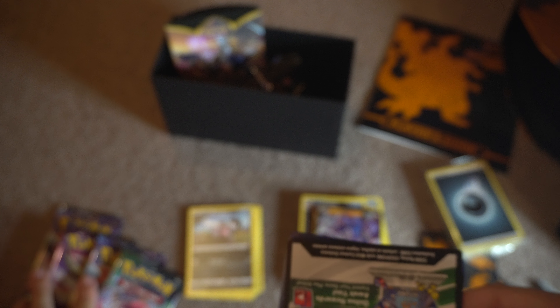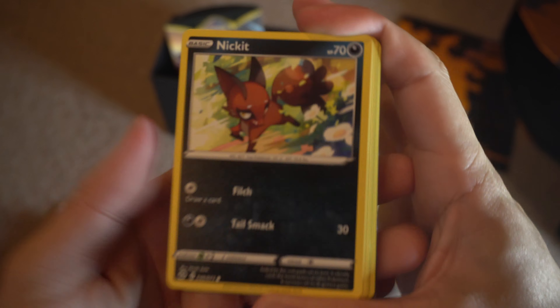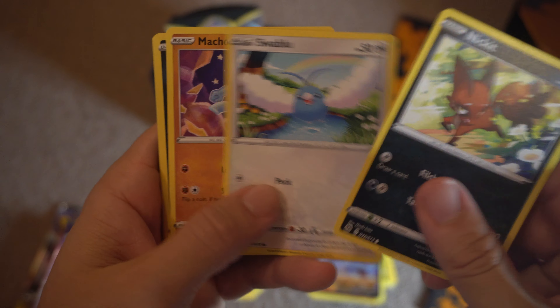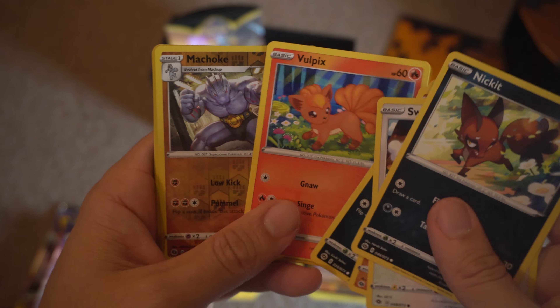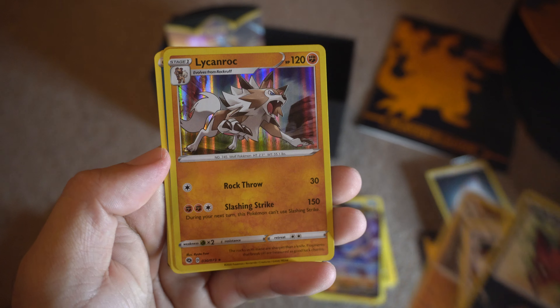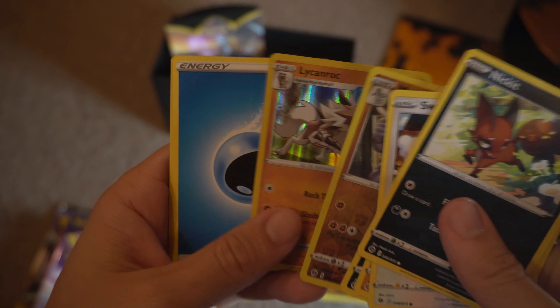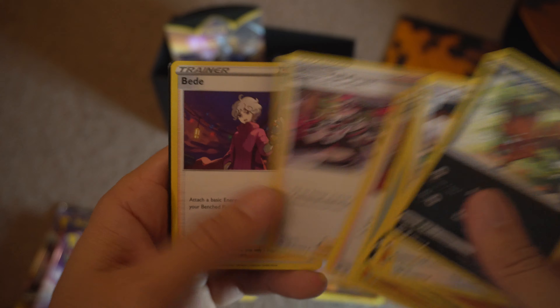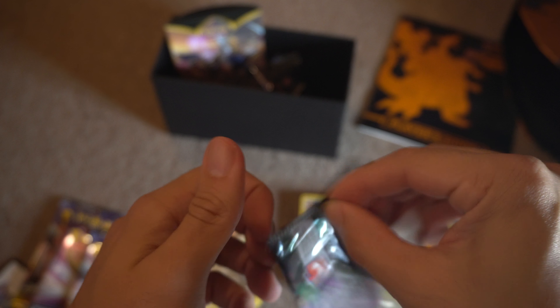Alright, here we go — pack number five or six. Machop, Machoke Reverse Holo — very nice. And oh my gosh, a Lickilicky? Lickilicky? Again guys, don't roast me too hard in the comments section. I'm just getting back into the game.